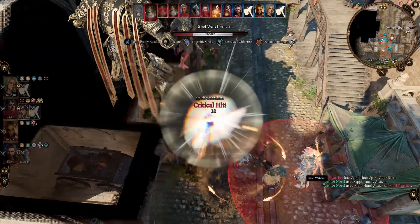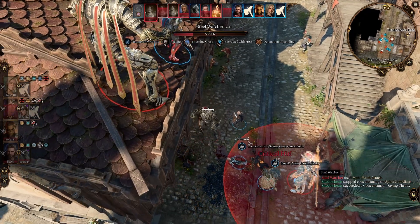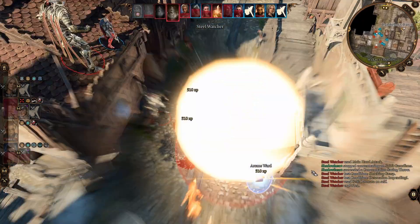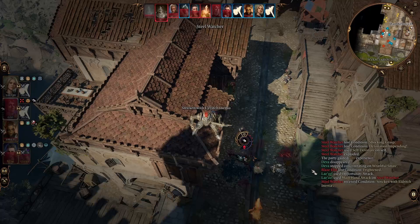Sometimes you can be surprised by something like a Steel Watcher ready to explode. You've used your movement to get over there and used your action, and now it's going to explode on its turn. Well, you can use Misty Step to teleport away and not take that damage.